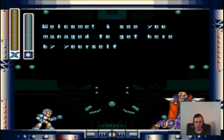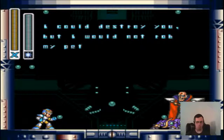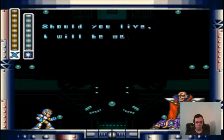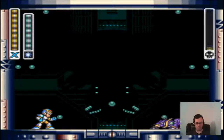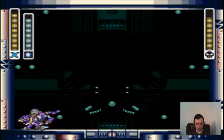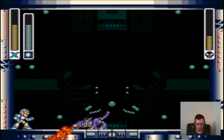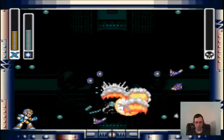Sigma says: 'I see you managed to get here by yourself. Very impressive. I could destroy you, but I would not rob my pet of that pleasure. He knows how to deal with betrayers. Should you live, I will be waiting for you. Don't disappoint me, X.' So we actually have to fight his dog first. I'm not good at avoiding his attacks — he's going to shoot some fire at me — but I still beat him.